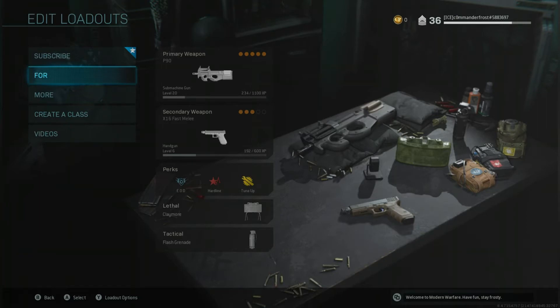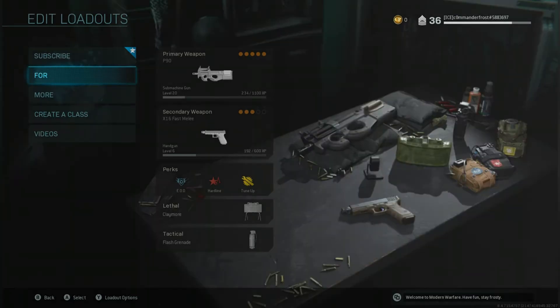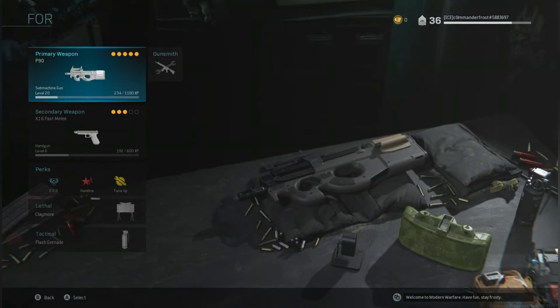Our very first creative class video is going to the P90. This class is perfect for the newer player. Your P90 will be stocked with 5 attachments. These 5 will give you better accuracy, range, mobility, and control of the P90.